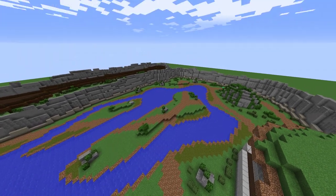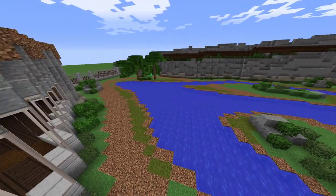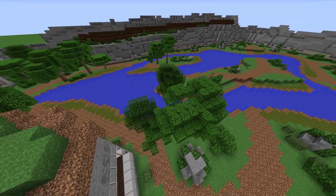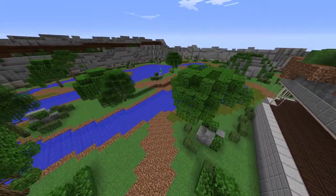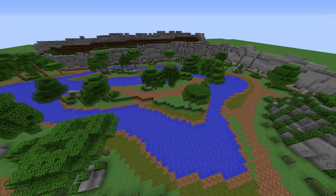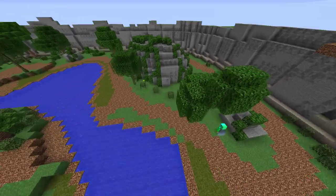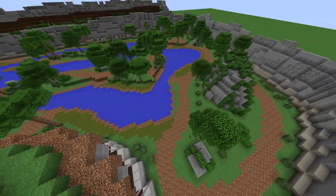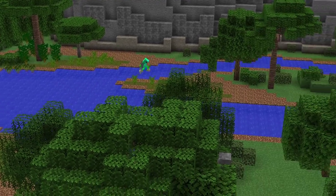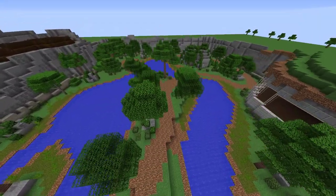I put a bunch of bushes around and then I get into trees. I used the dynamic tree mod again because it would be painful to do all the trees one by one and I was running out of time. I used something starting with M — and willow trees, savannah trees, acacia trees, and oak trees. I think they all work really well together.